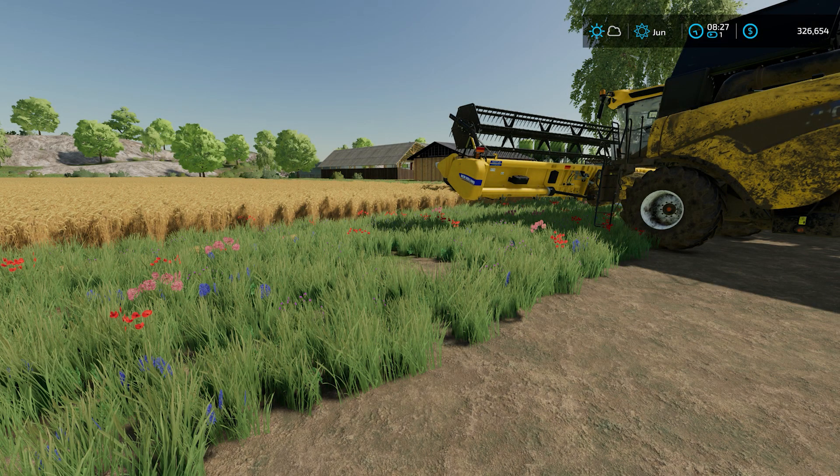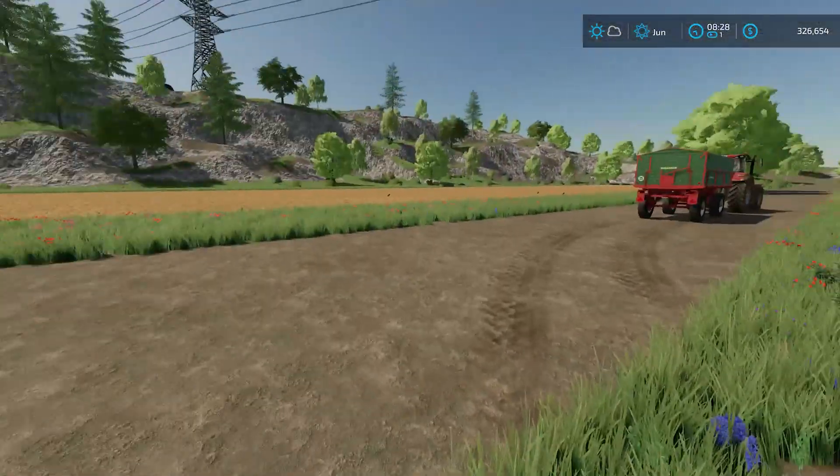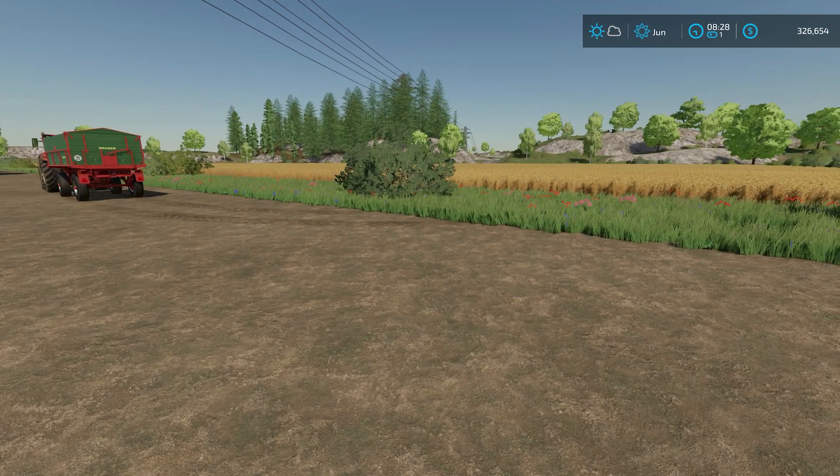Well, hello everyone. Welcome back to Throwback Thursday, the grand finale. We are on our final episode here on Hagenstedt, or Hagenstarrera. We are ending where we began, which is on our two fields that we were given at the beginning of the game and getting these things harvested. I think we harvested them originally, planted, and now we're back to harvesting. But we're going to get through this tonight and then call it good for Hagenstedt, and next week we are going to begin something new. It's a little bittersweet for me on this one.